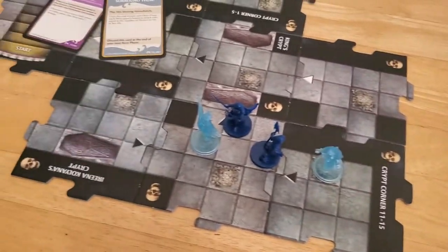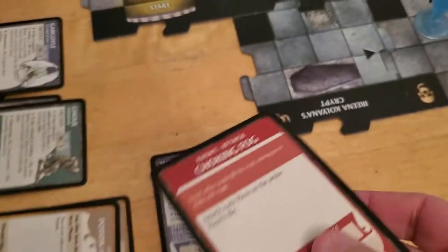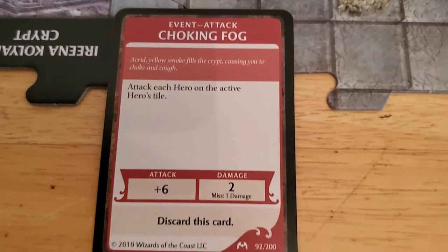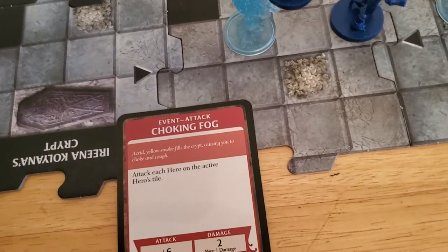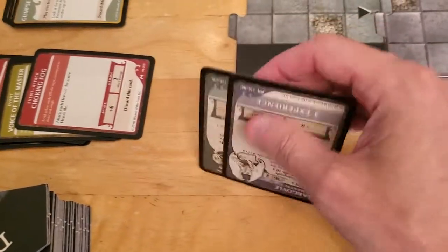Now the encounter. Let's see what kind of fun we get here — Choking Fog: attack each hero on the active hero's tile. We're going to cancel that, because we're both on the tile and it's going to do damage either way. So 5 EXP — 3 and 2 is 5. Now the real pain begins.